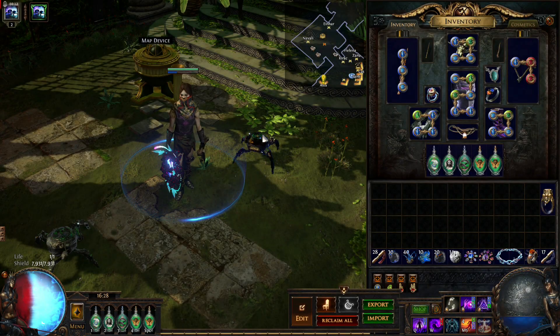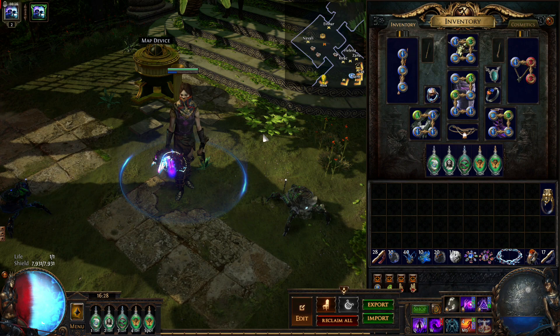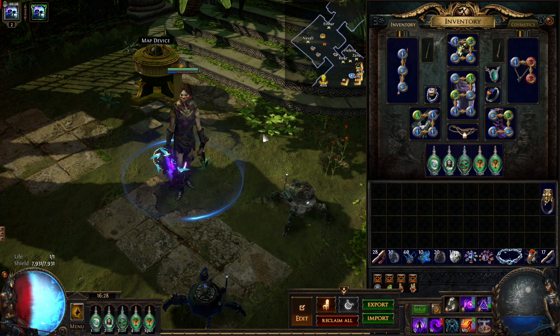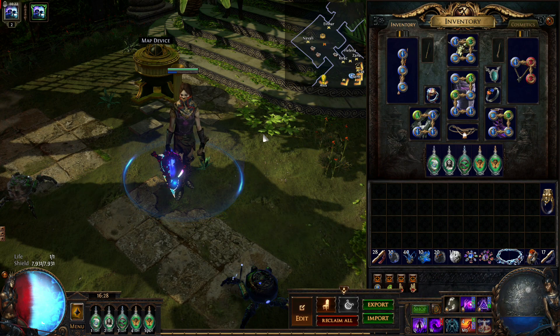Hi, Nesha is here. In case you have problems with making currency at the start of this new league, here is a low-budget version of my Occultist Bane plus Essence Drain build, which you can use to farm red maps.